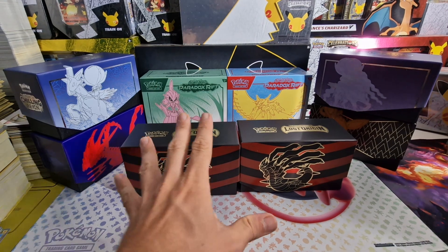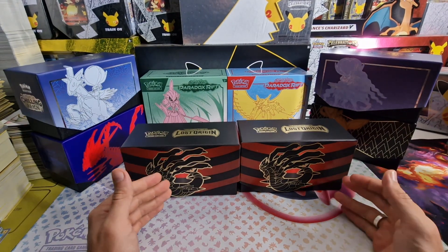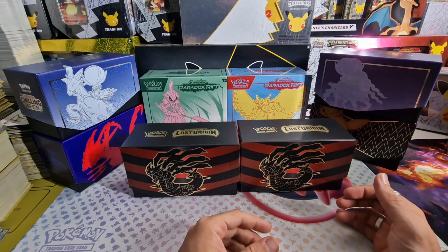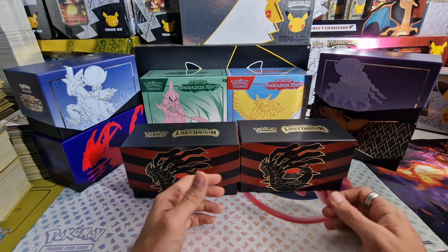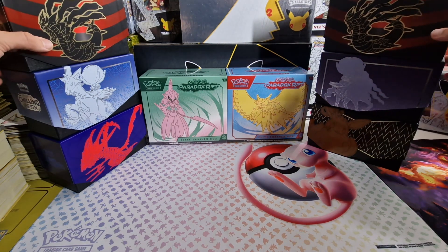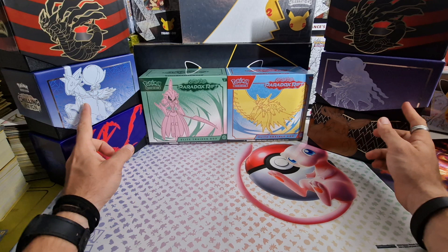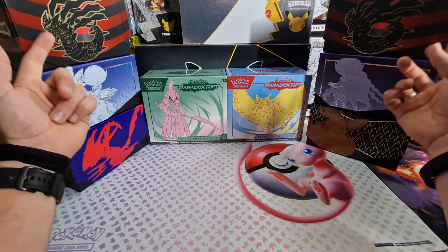Welcome to part four out of four — the final part where I open two ETBs starting with older sets of Sword and Shield, making our way up to the Scarlet and Violet sets. In part one we opened Darkness Ablaze and Shining Fates. In part two we opened two ETBs from Chilling Reign, and in part three we opened two ETBs from Lost Origin.